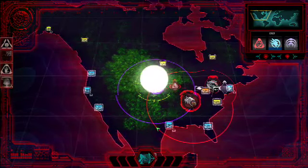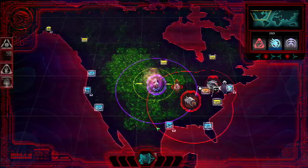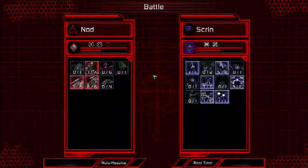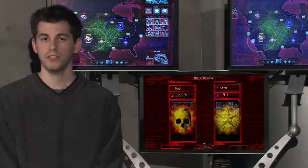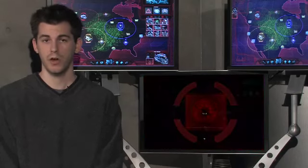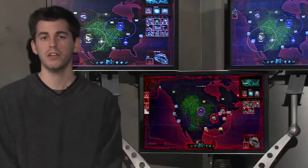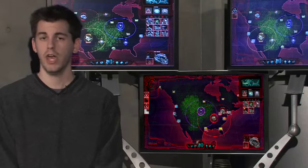Next is the Powers phase. This is where all those support powers cast during the Action phase are simultaneously resolved, followed by the move and attack orders of all your strike forces. Finally, there's the Battle phase. During this phase, you can choose to auto-resolve your battles or jump into tactical RTS play. After the battles are resolved, Tiberium is gathered, bases and strike forces are upgraded, and the next turn begins.